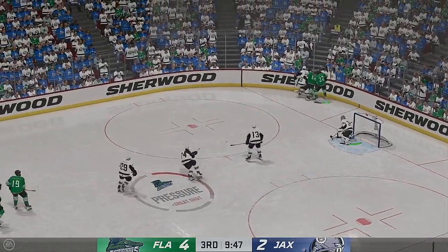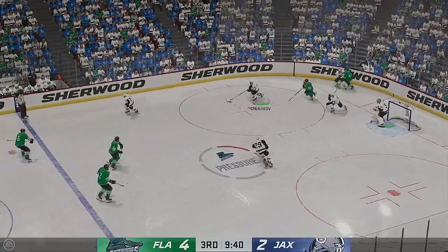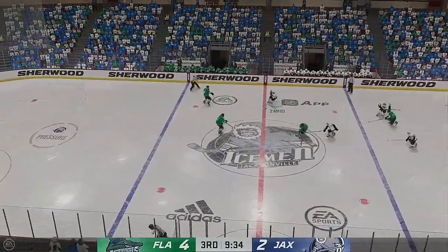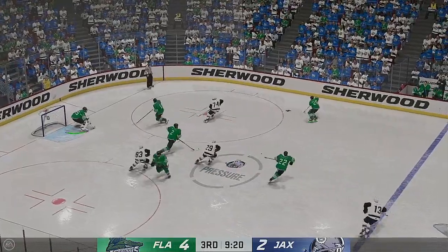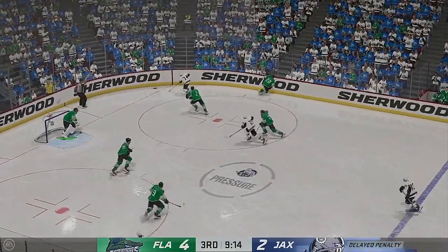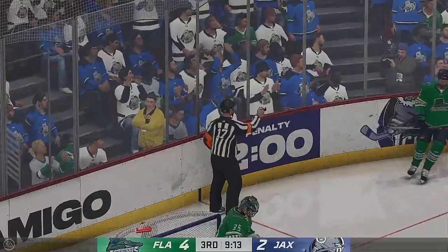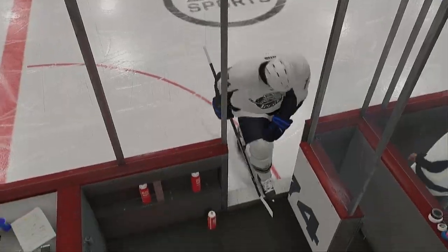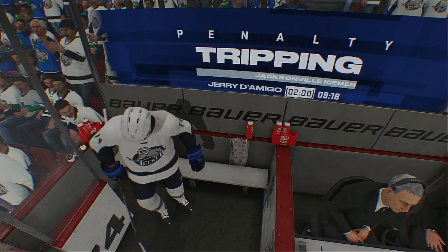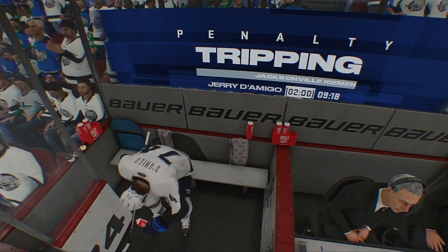You can see the frustration right there. I think there was a sense of urgency, but he had more time than he thought. Treet reached with the hook check, and Flair hauled down to the ice — looks like we've got a tripping penalty coming up. He's frustrated with this call and he's going to argue it with the official, but guess what? It's going to be a call. It's not getting changed.